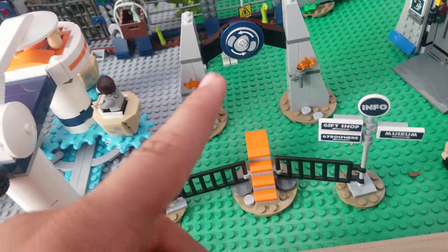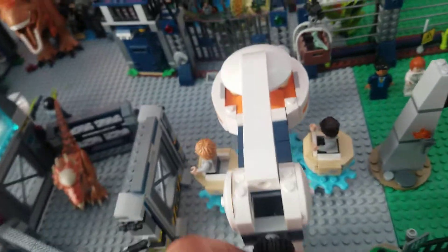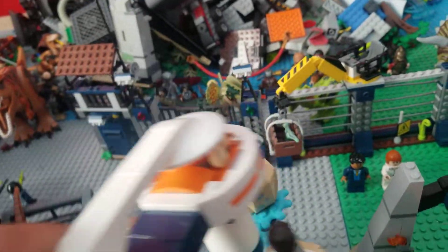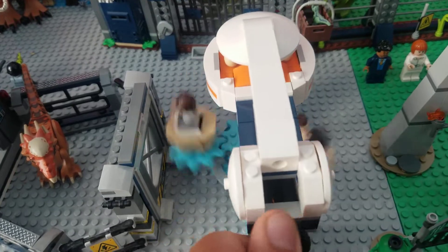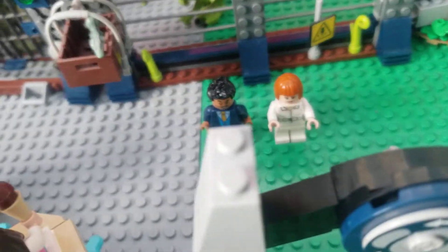So this is like the entrance — you have a gift shop, Tri-Sphere, museum — and here we have like the spitting eggs. I really like this. We have Gray, we have Zach, and on the other one we have Taurus. You just do this and boom, it's actually very nice.